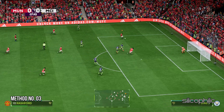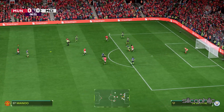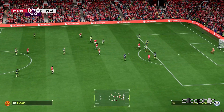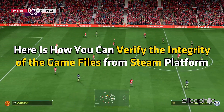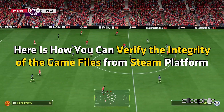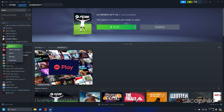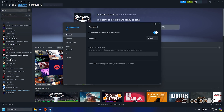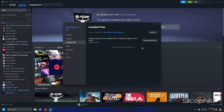Method 3: Check the integrity of game files. Missing or corrupted game files can also cause errors like this. To verify the game files from the Steam platform, head to the Steam library, right-click on the game and open its properties. Go to the Installed Files tab and click on the Verify Integrity of Game Files option. Wait till Steam verifies the game files and downloads any missing or corrupted files.